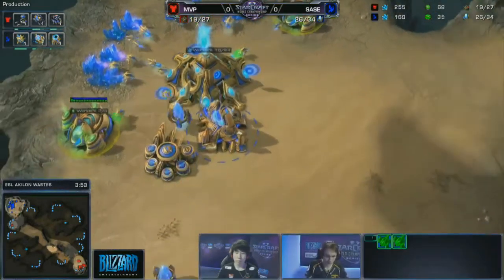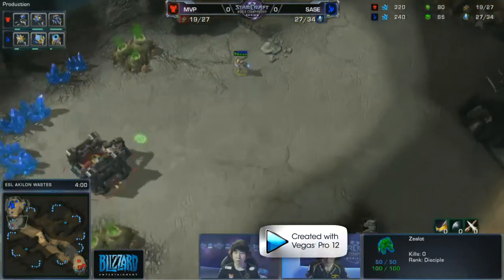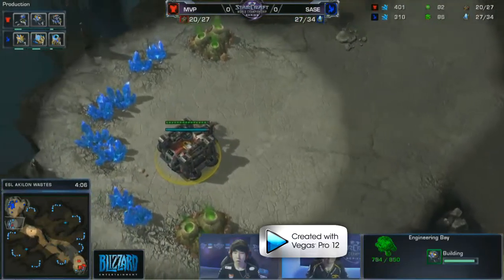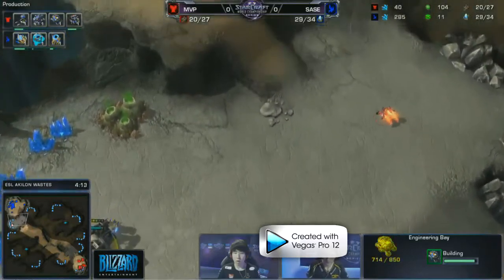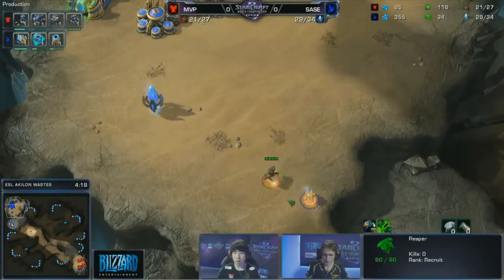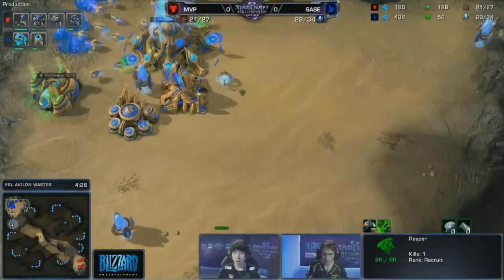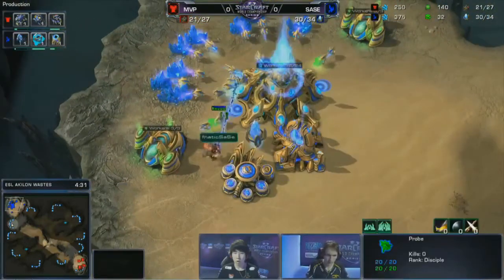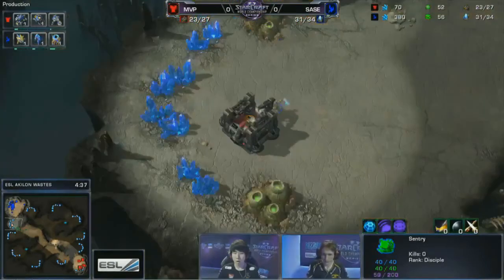As a Terran player, if your opponent gives you the advantage, feel free to take it. As soon as the Reaper comes out, add a reactor so you can start pumping double Marines for defensive purposes. Watch as the SCV gets out of there — remember to salvage it at its lowest HP to recover as many minerals as possible. The SCV is blocking the expansion and throwing Sauce off.